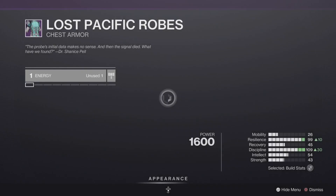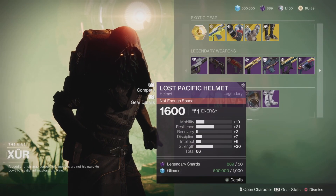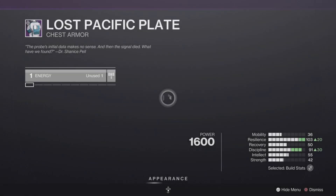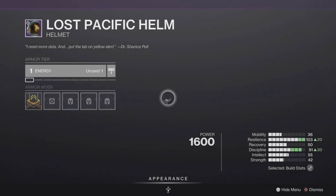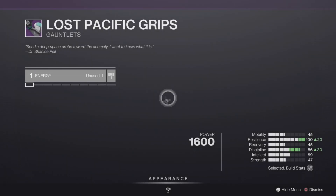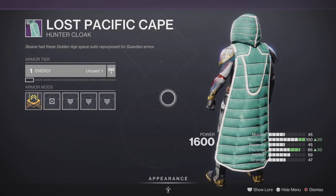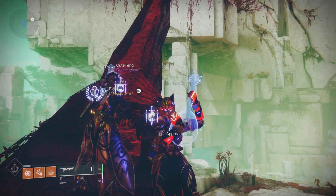Now let's move on to our Lost Pacific set — you can't get this anymore because the planet is gone. If you're a new light player, this is your opportunity to grab the Lost Pacific set if you want to look like an astronaut. The helmets look good, everything else is kind of meh. For the Titan class, the Lost Pacific set looks pretty good — the helmet, chest piece, legs, and arms all look fantastic. For the Hunter, the chest is okay, the cape could be better, but the helmet is really good and the leg pieces are decent.